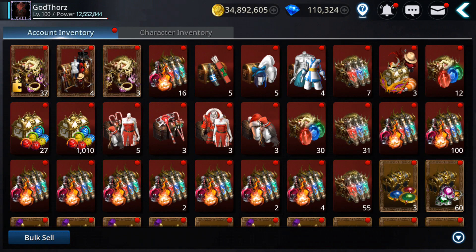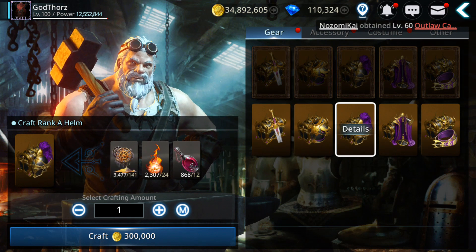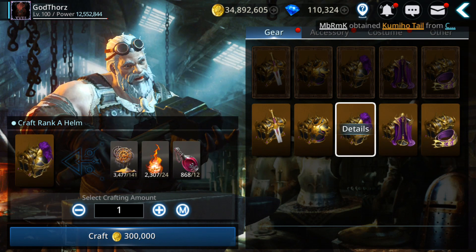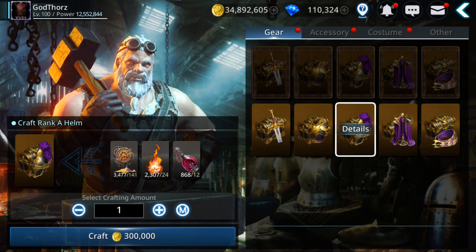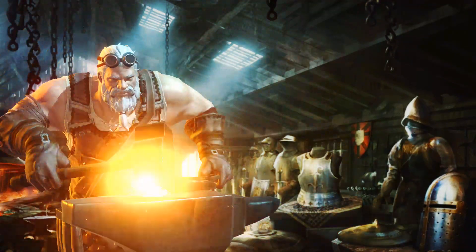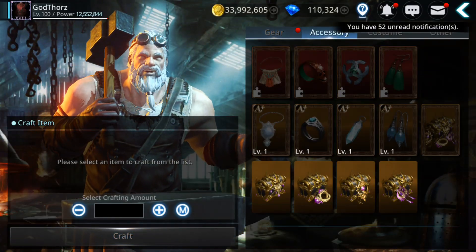Another way to get materials is to craft them — I'll show you. You can craft weapons, armors, helmets. But it costs quite a lot of gold, so it's kind of expensive.